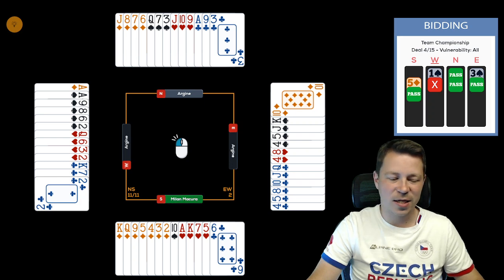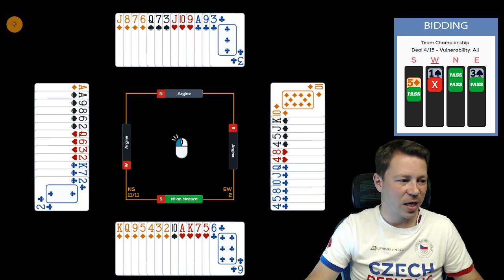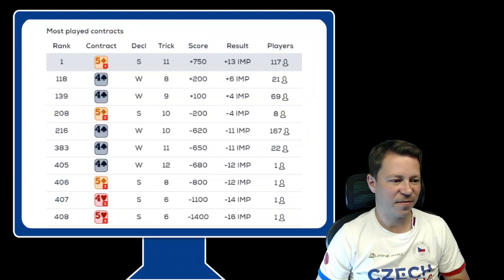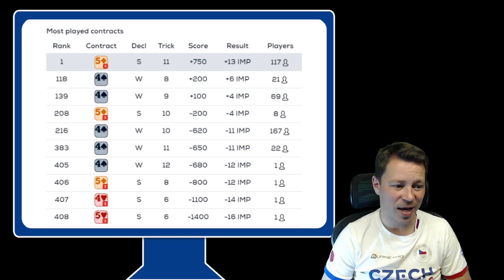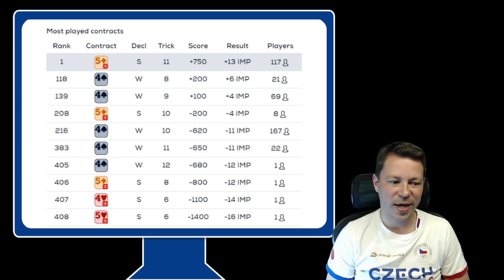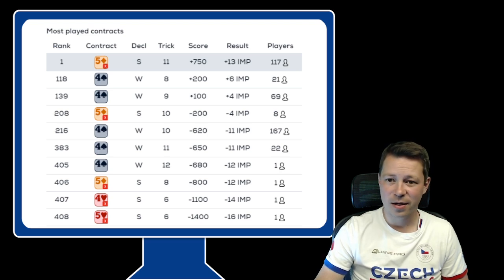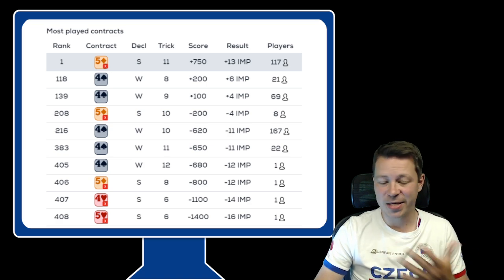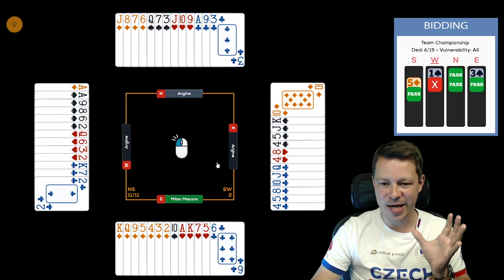Let's look at the scores and replay what happens if we double or bid four diamonds. Five diamonds actually scored well — out of around 500 players on this hand, 117 managed to be in five diamonds. Quite a lot let opponents play in four spades, and that was a big mistake. Not many beat four spades; more players gave the contract away. North is on lead and either must lead the heart and switch to club, or if leading a diamond, the game is over.